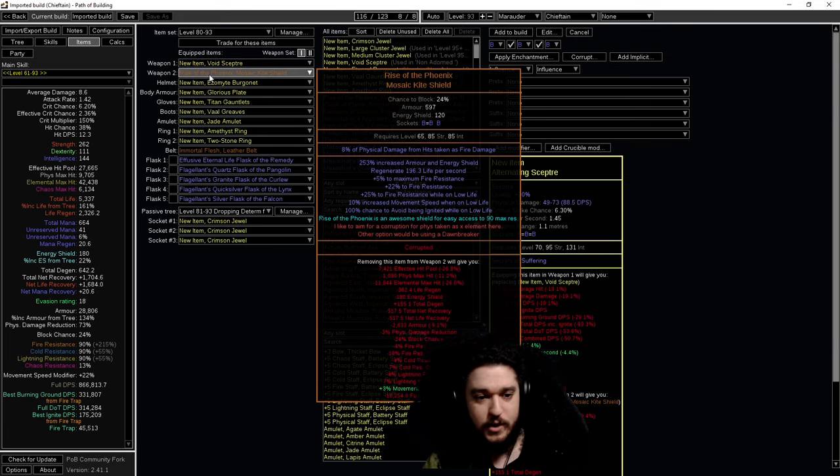For shields, the number one thing I'm going to buy is Rise of the Phoenix. As a Chieftain, Rise of the Phoenix gives 5 max all res and at bare minimum 100 life regen per second, which then gets scaled off all of our increases such as increased life recovery. It's super fantastic and usually not too expensive. Another alternative is Dawnbreaker, but I don't like it as much because the recovery and elemental mitigation from Rise of the Phoenix are better. Later in the league I'll vol a few of them to try to get physical damage taken as fire or cold - I avoid lightning because if you're not shock immune and you're converting physical to lightning, you're applying miniature self-shocks.